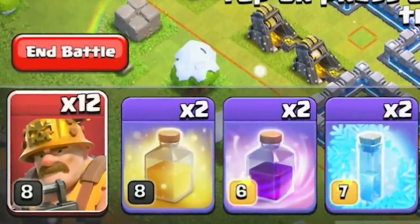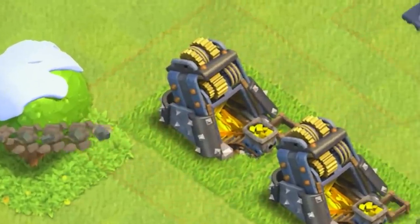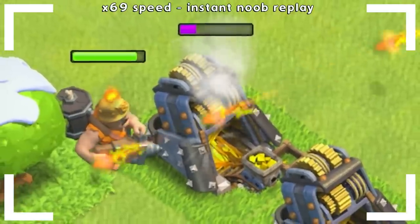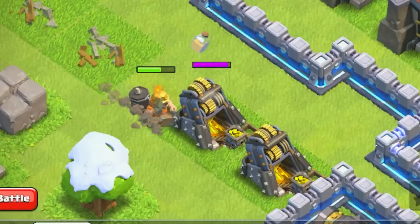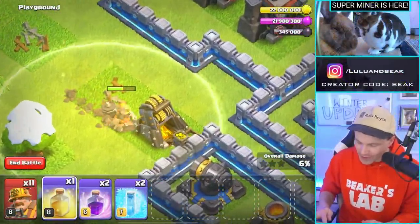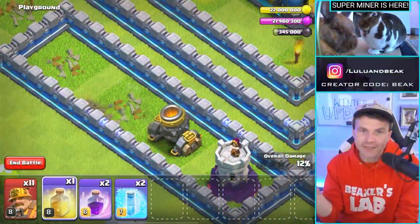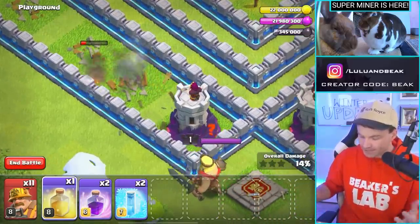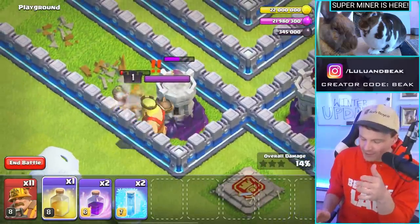Usually the first thing we do is press the try button — I never do these in the real game, but whenever we get a new troop it's nice to check out what it does. He's getting sniped by that expo but he's got a lot of health. These are going to work so good with heal spells, they're going to respond so well. I'm wondering: is the bomb going to be good enough to break walls? That'd be nice — like when your heroes are running around the base at the end of the raid trying to clean up.